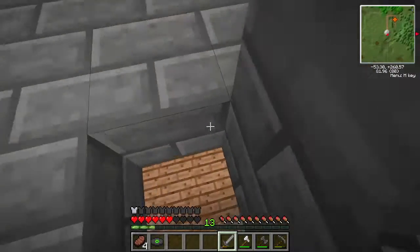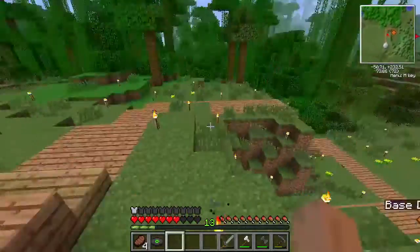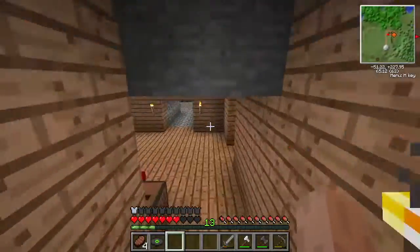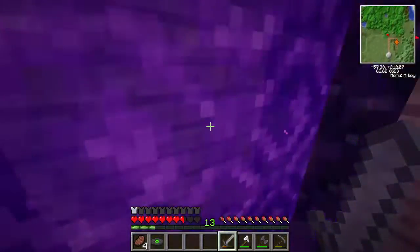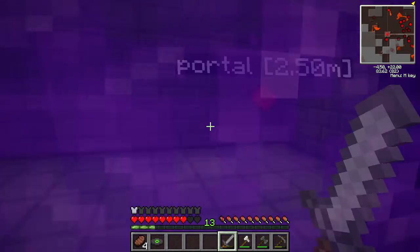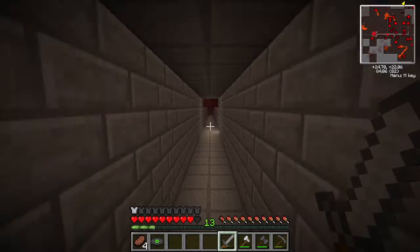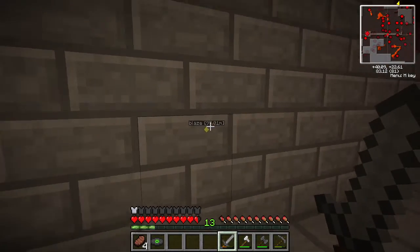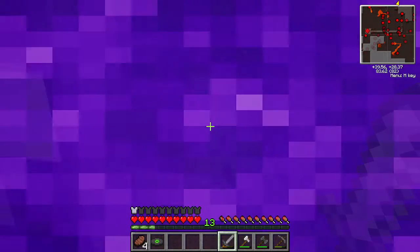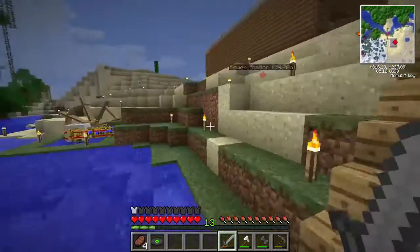Next I want to show off the power station, which is what I've been working on most recently. I have a large supply of oil and I'm starting to refine it. This is my little nether hub — nothing crazy. Go down this path for the blaze farm, which is a work in progress. Right here is the power station, with a far-away nether portal from the actual base so you don't have to listen to the noise.